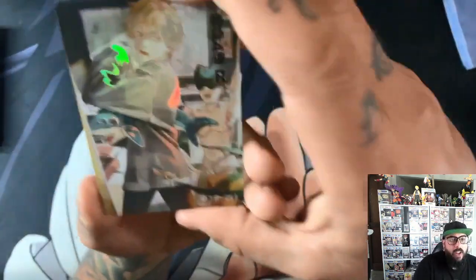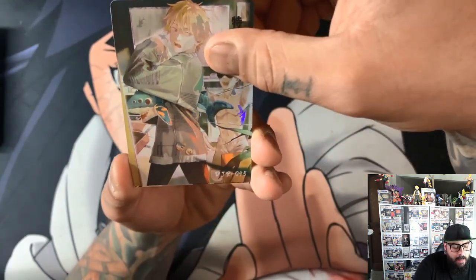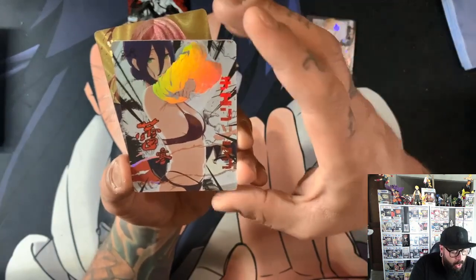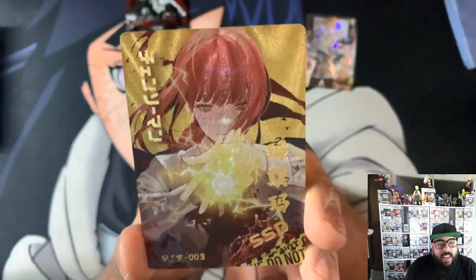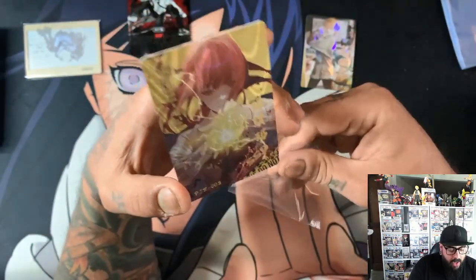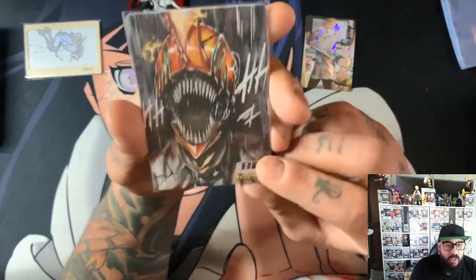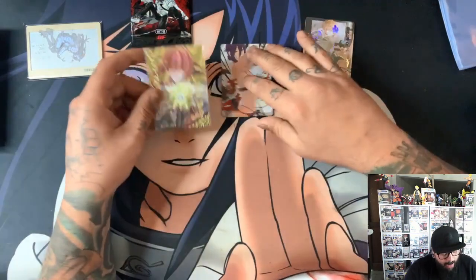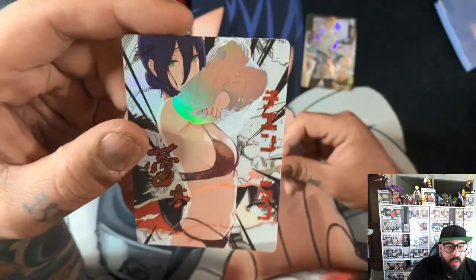Beautiful. So we've got a Denji with the shark demon — actually, that's our rear behind there. Yo, that Makima SSP! Oh my god. If that's an SSP, that means we've got an SSR as well — double banger. That Makima is an SSP. We've got this Makima here, which is number one — that's a ZR. And that's an SSP, number three. That is what you call first pack magic. It's got Chainsaw Man on the back — it's not numbered. So I'm going to assume there are no numbered cards. That is insane, and then we've got the SSR as well.